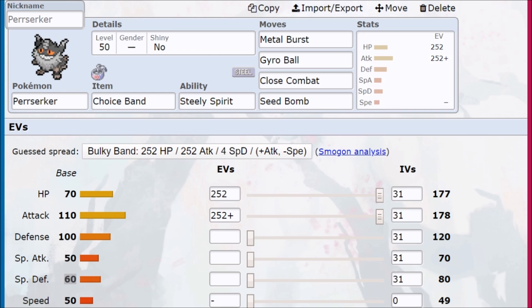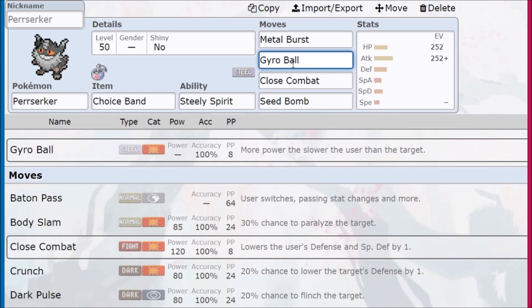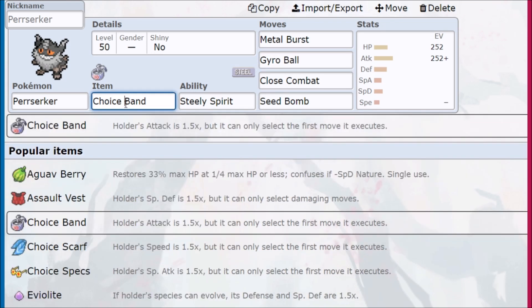Run a Brave nature — by running Brave, we are making that speed even lower, with zero IVs if possible. Then Gyro Ball is going to be insane amounts of damage with a Choice Band. We're effectively like a Dracovish Light — a Pokémon that can get outsped and still one-shot an opponent. We're just stacking damage. We can take a hit with our HP investment and then blow something up.